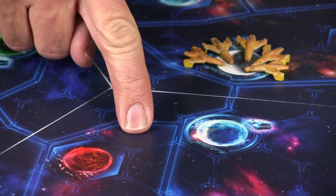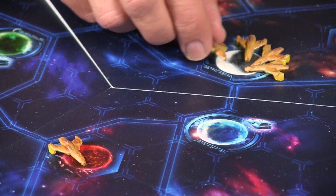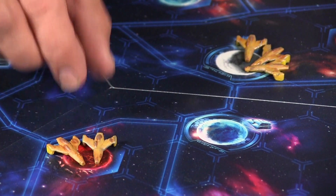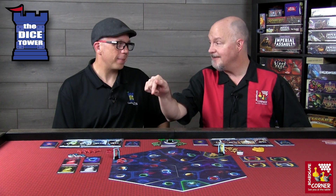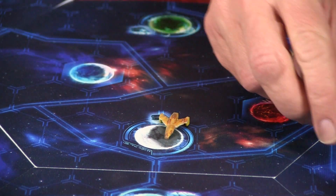When moving, you count the empty spaces between your destination and your starting point — you don't count the space you're on or where you're going to land. That's a little counterintuitive at first, but you clue in quickly. For example, if you count one, two, three empty spaces and there's your planet, that's a movement of three. This is also critical because you can't end up in the middle of space; you have to be orbiting a planet at the end of your turn.